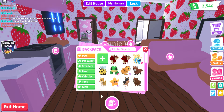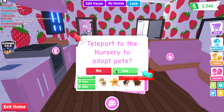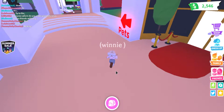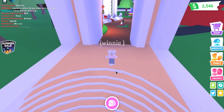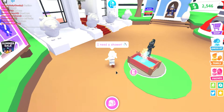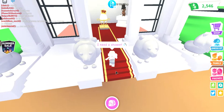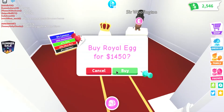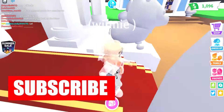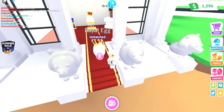So now we're just going to go to the nursery, because that's where you buy your pets. I would buy an Aussie egg, but when I did this video the first time I had like $5,000, and I've been trying to get money so I could do this. Oh, this is going to hurt. We got our royal egg, which was $1,450.